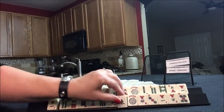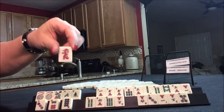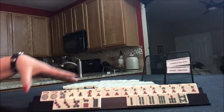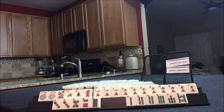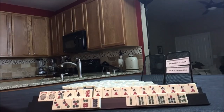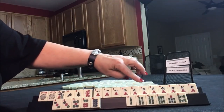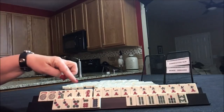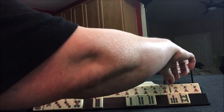Uh-oh. Oh, we only have two winds. Oh, there's a dragon. We've got to make these work right here. Winds and Dragons — N-E. We have N-E with red. Let's see if we have like numbers anywhere. We've got 3. Oh my gosh, we have a kong of 3s! Oh my goodness, we have all the 6s. Okay, let's try East and West with 6s.